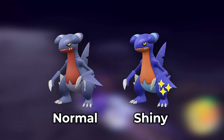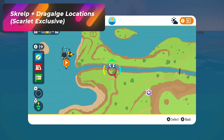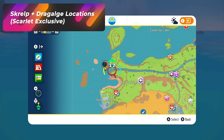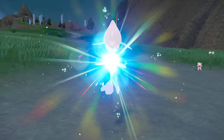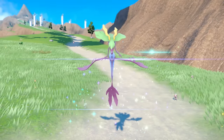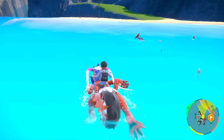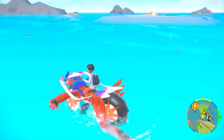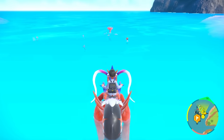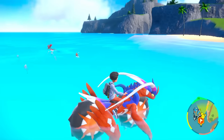For Jangmo-o and Kommo-o, this is going to be the spot I prefer hunting — over here to the left of Lake Cascarrafa in the water. As soon as I came over here I bumped into a shiny! Scorbunny is its pre-evolution but that's actually not a dragon type; it becomes a dragon type as it evolves. The waters are a very good spot for this and I clearly have had luck here because I got a shiny. This is a version exclusive for Pokémon Scarlet.